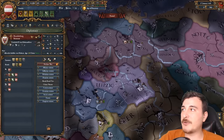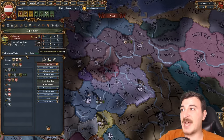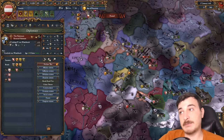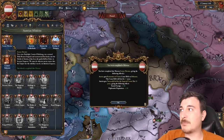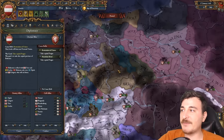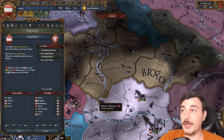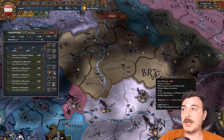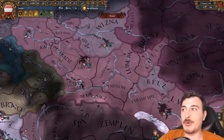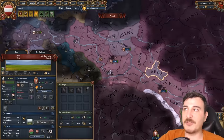Now because we also got our relations over 100 with the electors by doing various stuff — you can see it here for Brandenburg, the Saxons, Trier, and even for Mainz and Palatinate — the point is that we got the mission. So we got the restoration of union CB on Bohemia. We can promise to give land to the Poles and this way they're gonna join us, but we are still the war leader so we decide if we actually give them anything. Of course, we're not gonna give them anything, because we actually want to take the southern bits of Poland. So it's gonna be Bohemia, Hungary, likely south Poland, depending on what might happen.